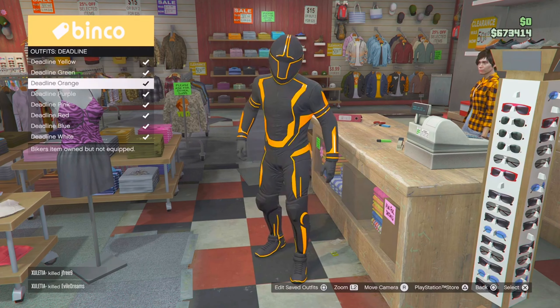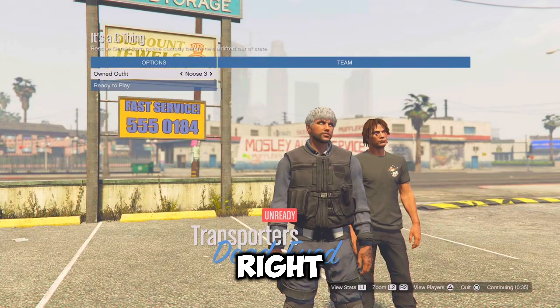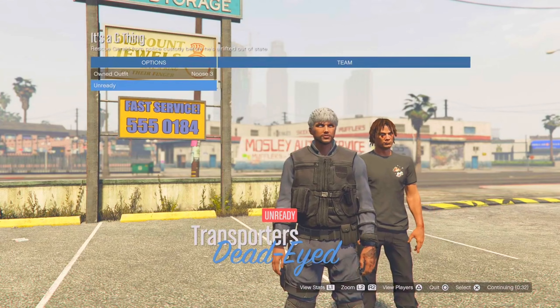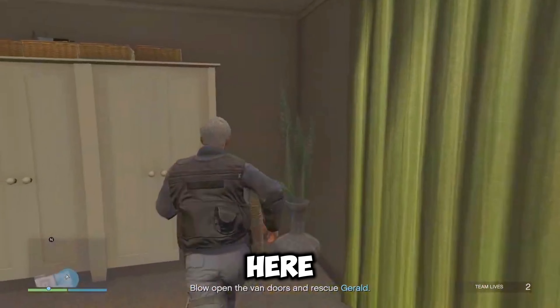So for the noose outfit, you want to go down to the front counter of any clothing shop. Now just go over to the standard outfits and equip the first one, which is the sunbather. Then back out completely, open your interaction menu, go over to style and equip the noose two outfit. Now just go back to the front counter and delete the outfit and noose two before loading back into the bookmark job called 'It's a G Thing.' Then once you're here, just scroll two times to the right and then ready up. Now just make your way over to your wardrobe. From here, you want to go ahead and delete noose one and noose three before leaving the job.